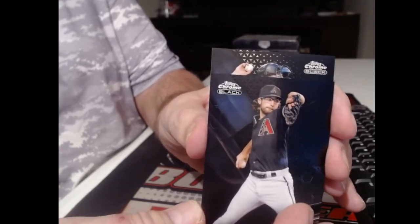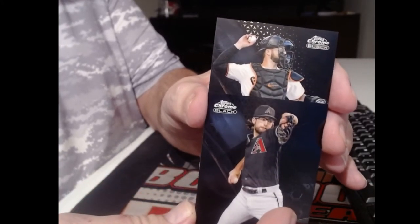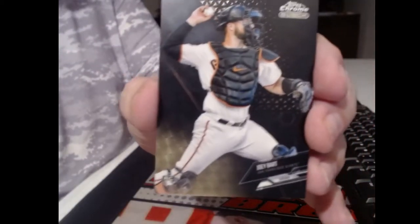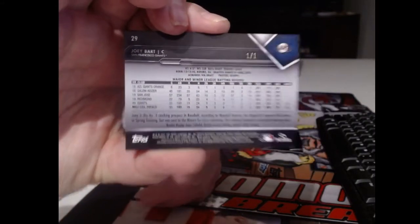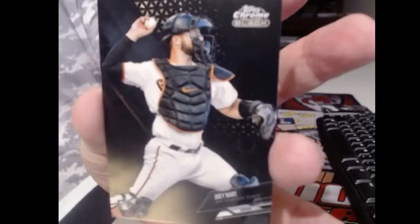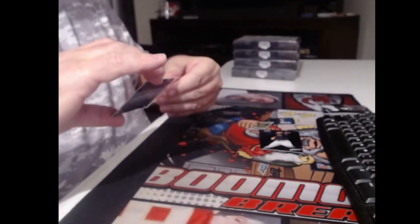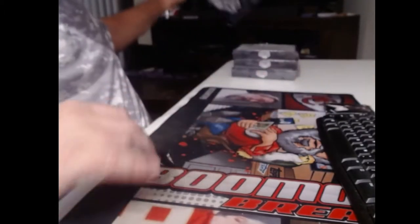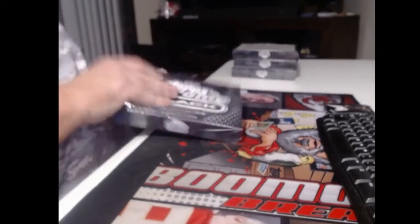Going with a catcher. I don't know if there's any good rookie catchers. Joey Bart. That is a rookie card designation too. Oh, that certainly looks like a superfractor to me. And yes, sirree. Joey Bart - he's been around forever, still a rookie.